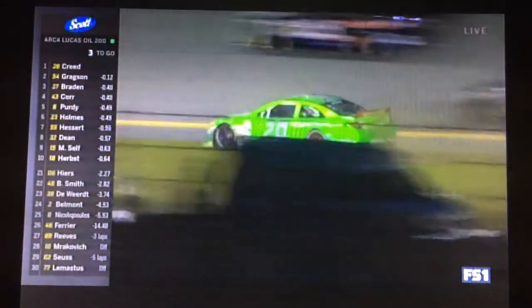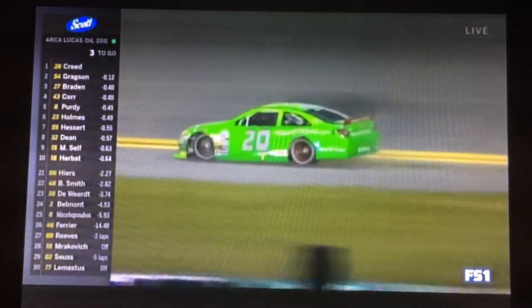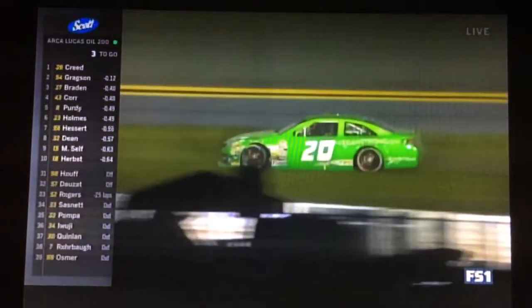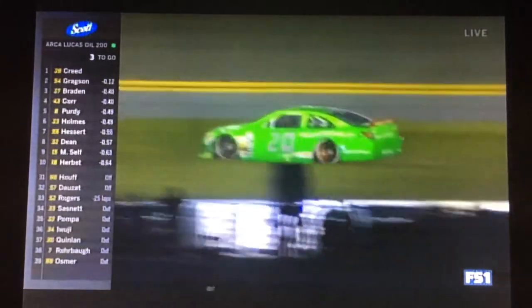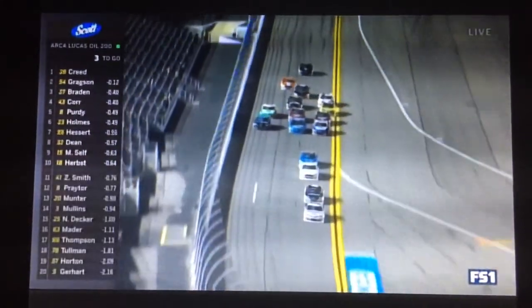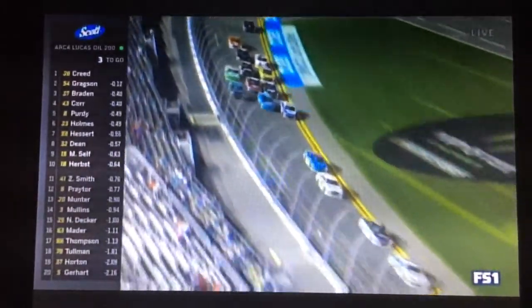Self in the green and white, number 15. Munter down on the grass — will it stay green? Great save by Leilani. Trying to get out of the way as we come to the line with two to go coming up. Three wide back there for fifth position.